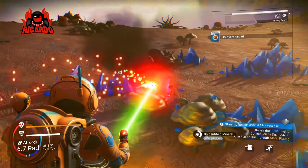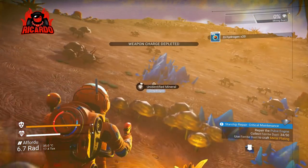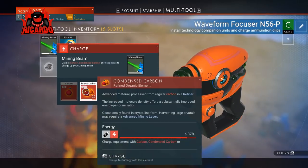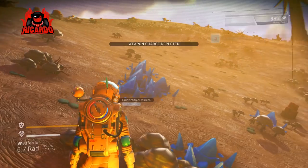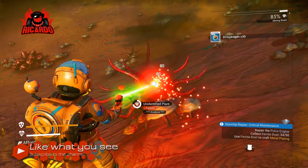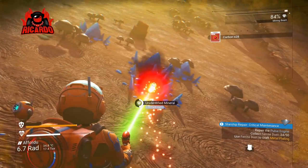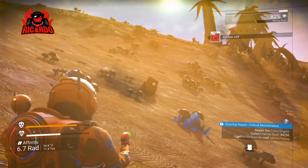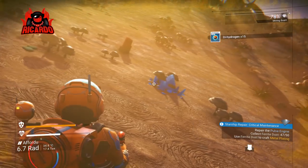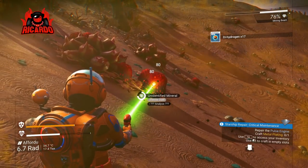Let's mine some of the blue crystals — dehydrogen — that allow us to make that gel. It's also going to allow us to make rocket fuel or spaceship fuel, and that's something we're gonna need because we now have a spaceship. So mining dehydrogen, carbon, and ferrite is the priority here. Some of the stuff we're gonna need advanced mining lasers for, but generally we're here for dehydrogen, carbon, ferrite, and if you can find it, a little bit of sodium, because we always need sodium.